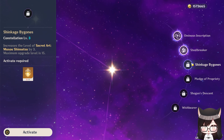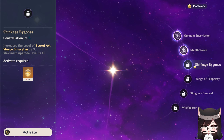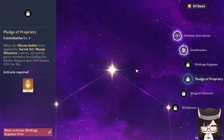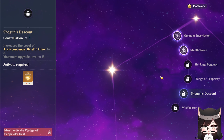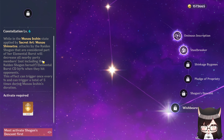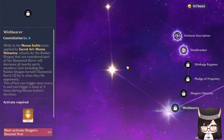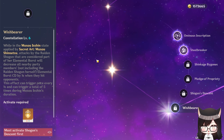Constellation 3 is the best stopping point for any low spender as it adds 3 more levels to her burst, and any constellations beyond here will not provide any sort of benefits to her burst damage. Constellation 4 gives an attack buff to everyone outside of Raiden whenever her burst ends. C5 increases 3 levels of skill, so nothing to see there. Constellation 6 decreases other party members' burst cooldown every time her burst hits an enemy, but this doesn't really change the way you play the team, so it may sometimes be good and sometimes not — it's completely dependent.